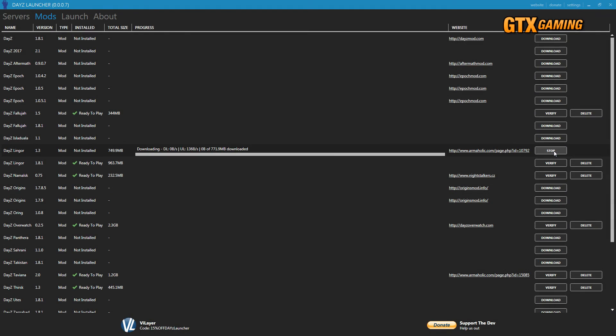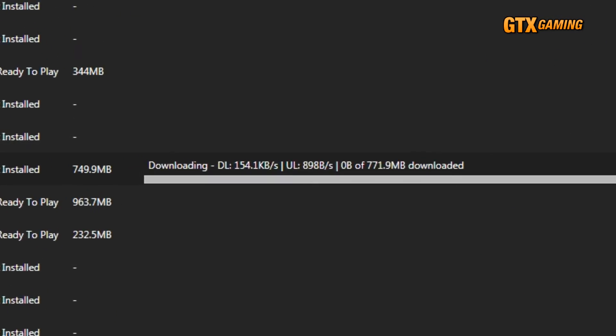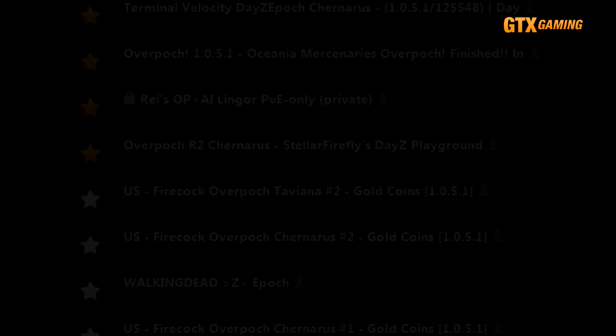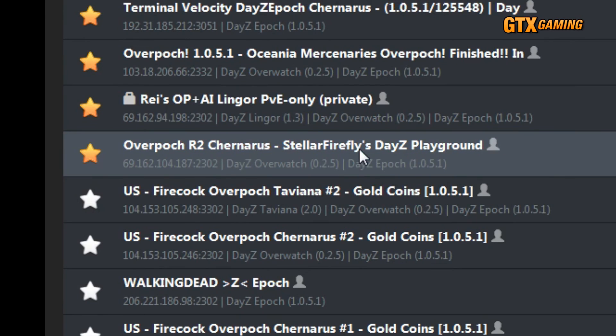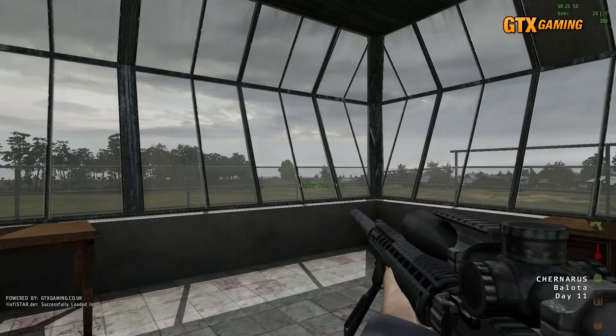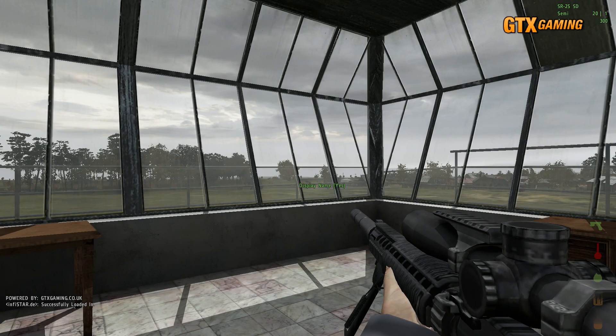There are, however, two mentionable advantages to DayZ Launcher. The first is that its download system is a BitTorrent system, which for most people will mean maximum utilization of your available bandwidth — in other words, faster downloads. So when you go to the Mods section and download a mod or map, it should quickly ramp up to a very fast download, depending on your internet connection. The other notable advantage is that it recognizes a particular hybrid mod — it recognizes OverPock servers and properly launches both Epic and Overwatch mods when connecting to them. So no need to specify any custom launch parameters to connect to your OverPock server.